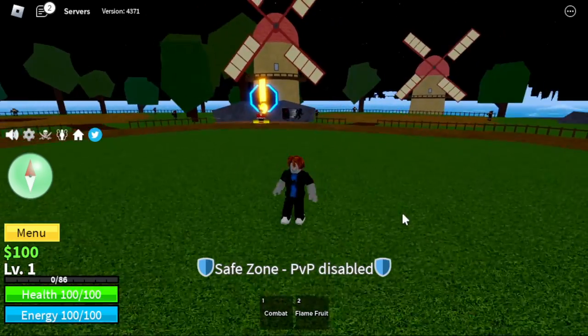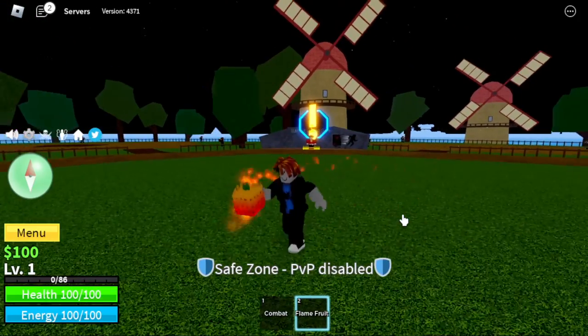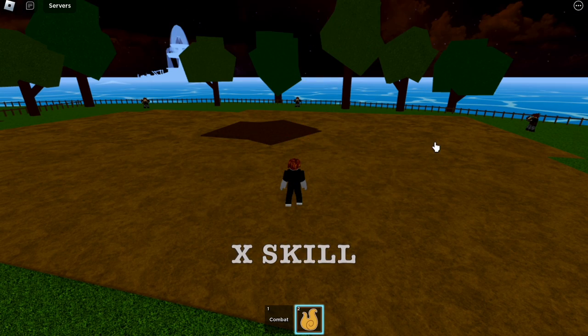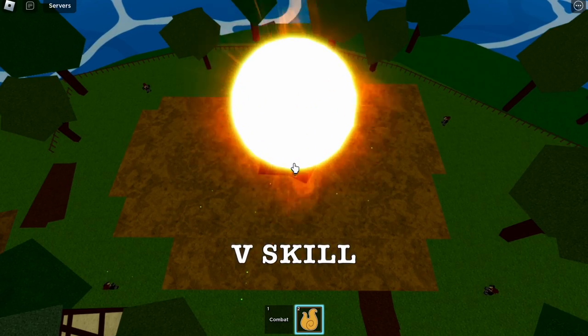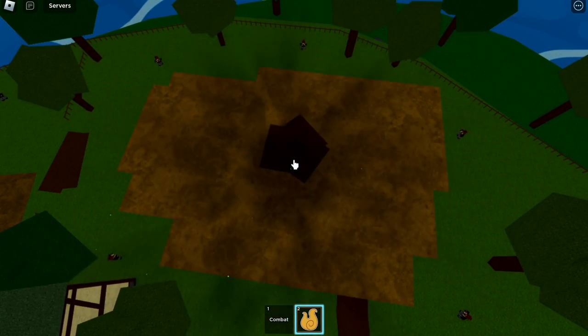Last time I made a similar video — check it out. The fruit is different, the skills look different. So now I'm just going to show you a preview of the skills. Z skill unawakened, X skill unawakened, B skill unawakened, and the V skill unawakened. Sorry, I forgot to show you the F skill, but don't worry — you will see it all throughout the video.